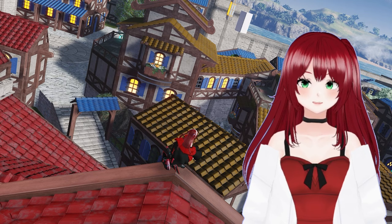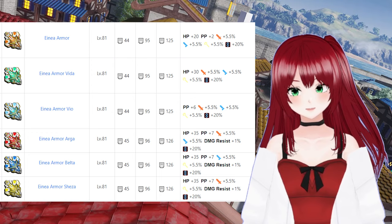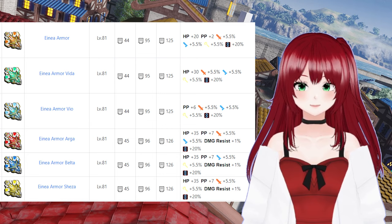Let's talk about armor. As far as armor goes, you have the Anaya rainbow. I won't go into these too much because you can basically use any 9-star unit and will be set, as they all get 5.5% potency with the exception of the Arga, Shiza, and Belta versions which only give all potency for 2 damage types instead of 3. The main difference is how much of each total substat you get. Anaya armor gives 5.5% technique, ranged, and melee potency, and 20 HP, 2 PP. These are untradeable units, meaning they cannot be sold. Anaya armor Veo gives 5.5% technique, ranged, and melee potency, and 6 PP. Anaya armor Vida gives 5.5% technique, ranged, and melee potency, and 30 HP.